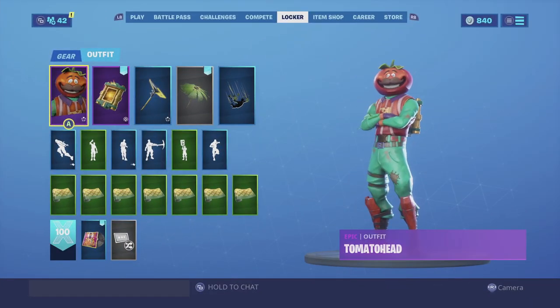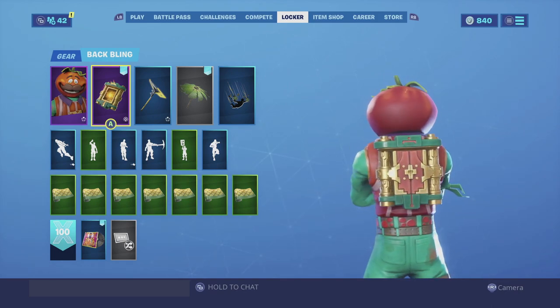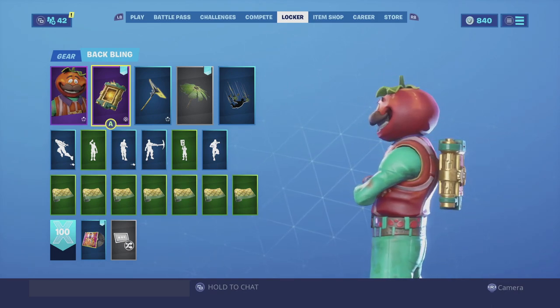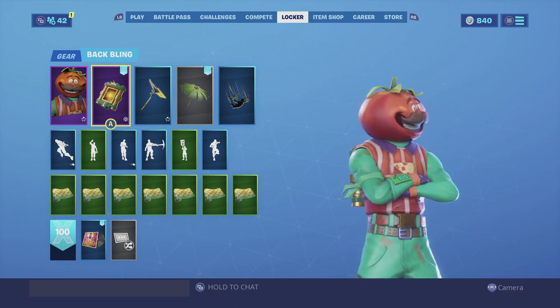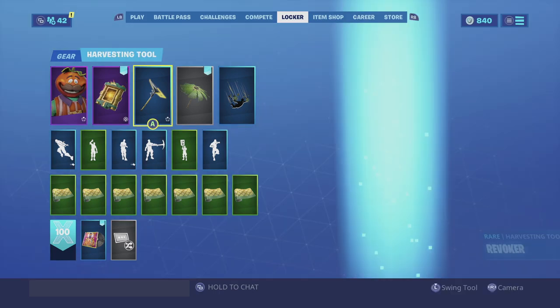For the next combination, I am pairing up Tomato Head with the Master Portal back bling. The Master Portal was obtainable during Season 8 — the color scheme is red and green, which goes really well with him. Then you do have a little collar of gold that looks amazing with him, and overall it's a very clean combo.